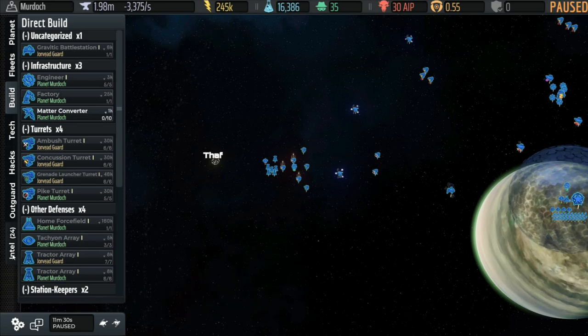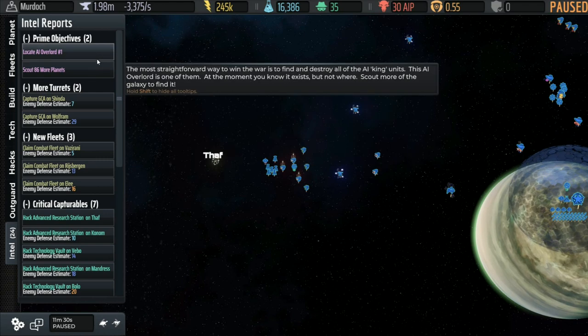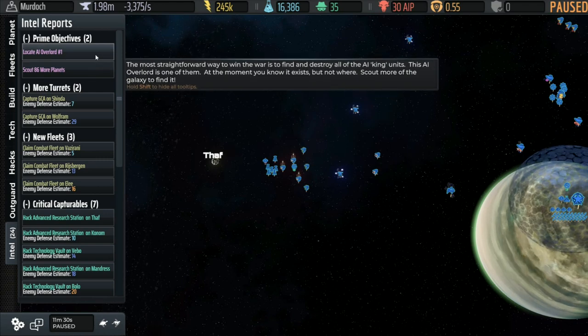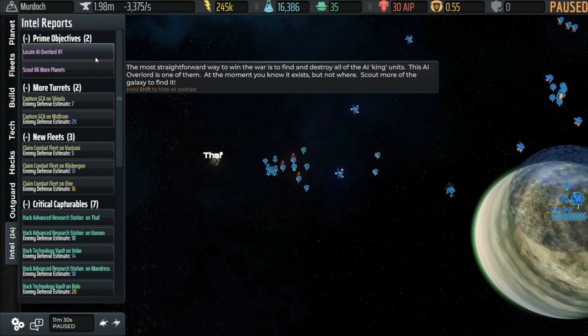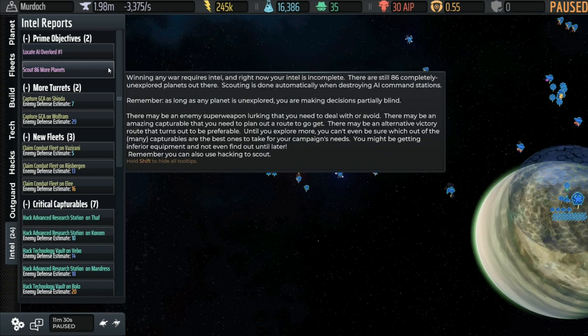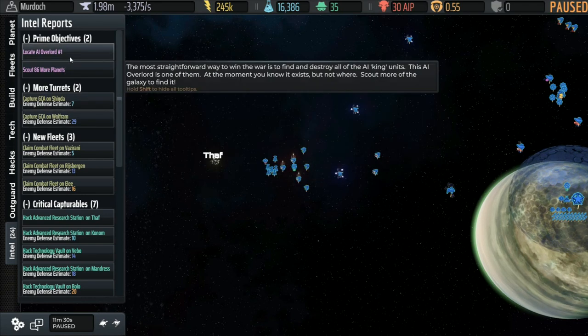We're going to head over here to Intel. This gives you a bunch of big-picture helpful things to look at. They're not things you have to accomplish — these aren't like mini missions or quests in the game. They're simply things that are useful to know. Prime objectives at the top: locate overlord number one. The most straightforward way to win the war is to find and destroy all the AI king units. This AI overlord is one of them — in our case, the only one. Then scout the rest of the galaxy. So aside from defending our homeworld, that's what we want to do.